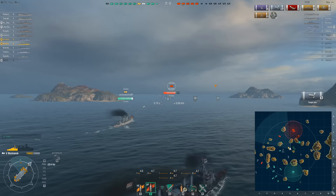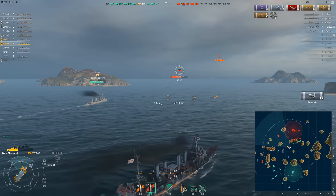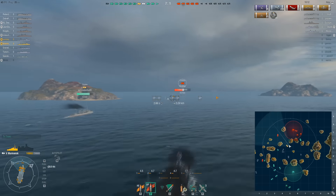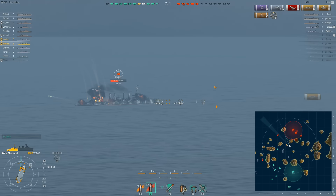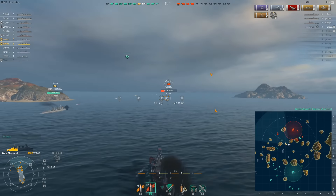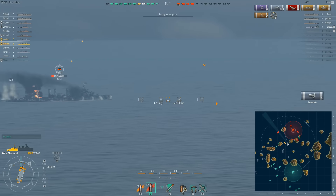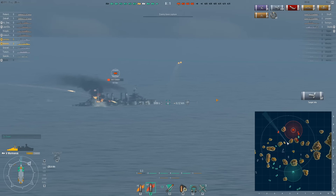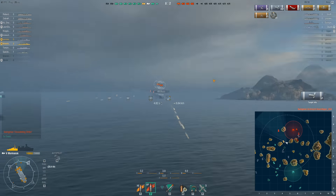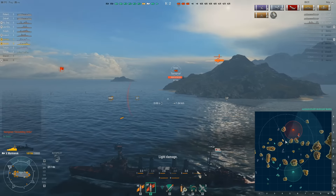I keep getting the spalling damage because he's maneuvering too much — I should have just switched ammo type. Now he finally comes back and starts shooting at me. I did get one citadel. I feel like my gunnery wasn't very good shooting at this guy — I had a lot of misses. Now I'm just going to race to see who can get the kill, and no, I don't get it.